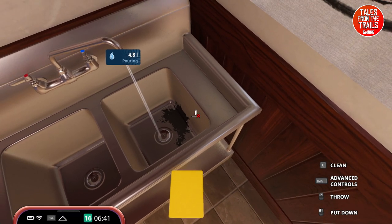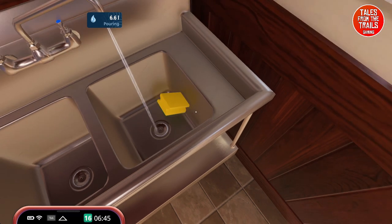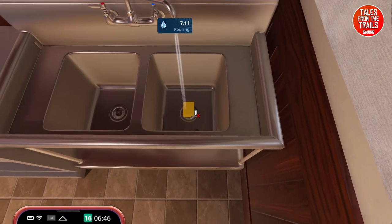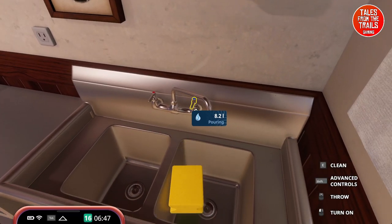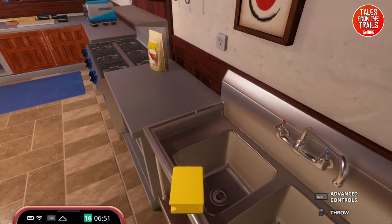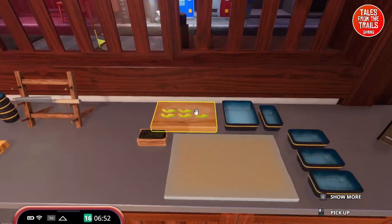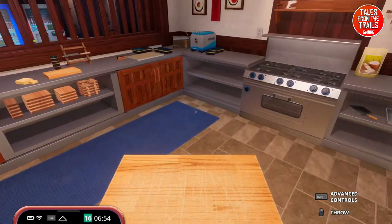Figured it out - you press E to clean! There we go - cleaned the sink, look at that. Turn the water off, turn all the water on, clean again with E. We didn't use the other sink so we should be okay. Cleaning that one too. Rice doesn't need to be anywhere - that can be binned.